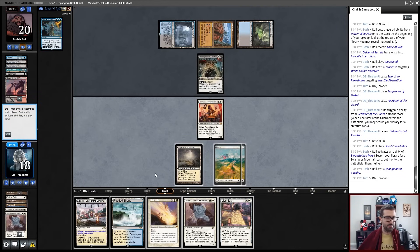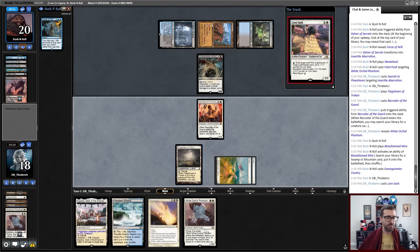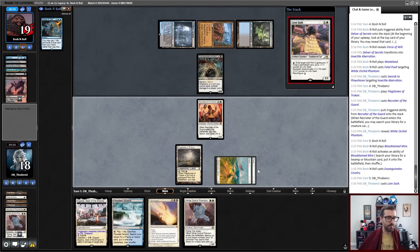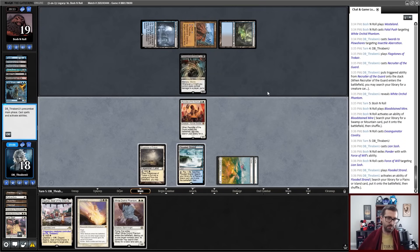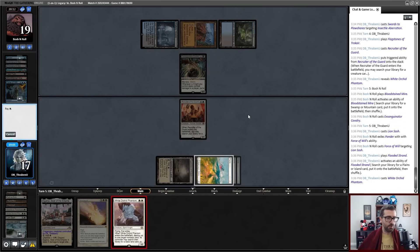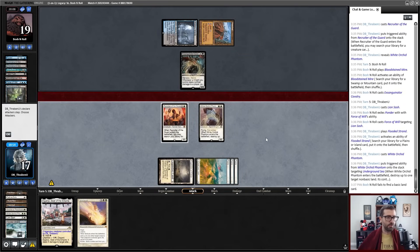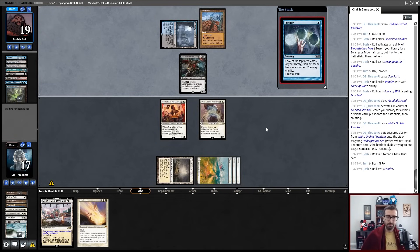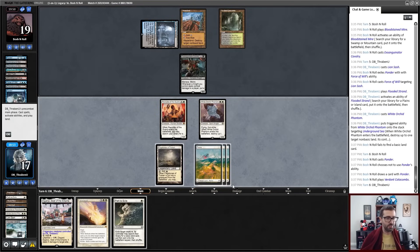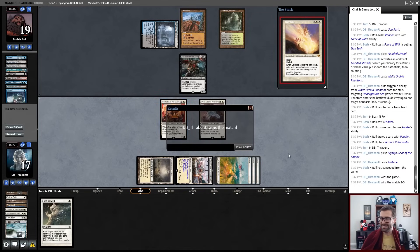I think I'm very interested in that. There's potentially a Force of Will — if Force of Will happens, I lose Lion Sash, but then I resolve the Phantom and just blow up another land. Force of Will, pitching Ponder — I lose Lion Sash. So now we'll just continue to fetch basics, because basic lands are good. I'll resolve the Phantom, the Phantom will blow up an Underground Sea, and I'll pass the turn. On my next turn I can just Solitude Exsanguinator Cavalry and start getting in there. There's another land — Brian is holding back. I think I'm just going to cast this. Yeah, and that's enough. Absolutely savage.